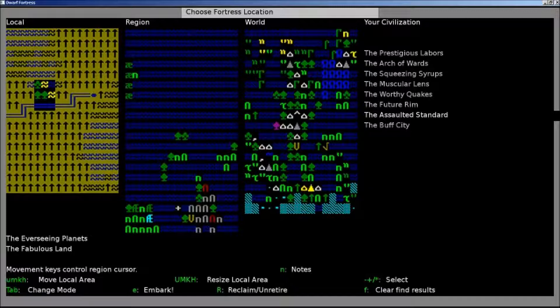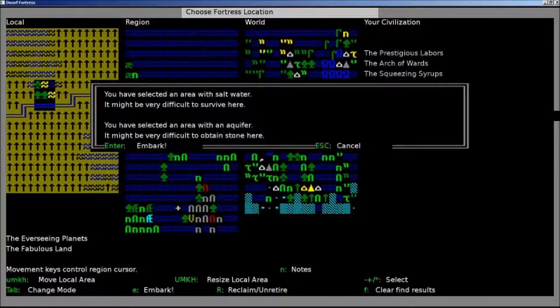Let's see what warning we get on embark. Area with salt water — it might be very difficult to survive here. Yes, but I have a brook. I'm not going to go near the aquifer. Don't worry. Let's embark.